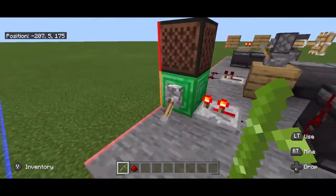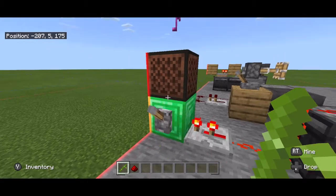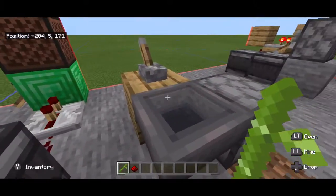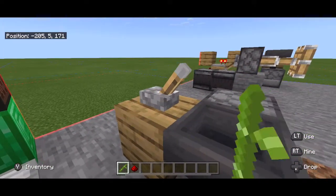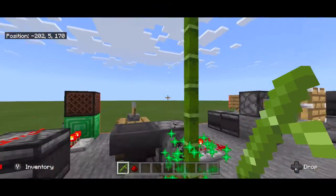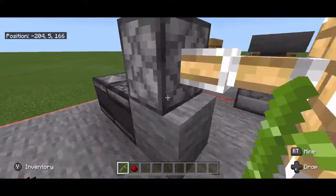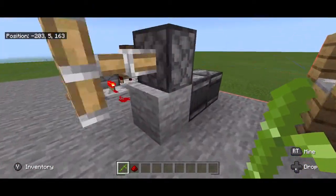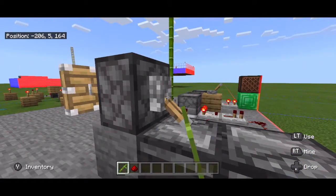You can use these clocks for a lot of different purposes. You could use them for note blocks, bone meal dispensers, pistons, and you can even use them for automatic weapons. All of these clocks are very easy to make and are very useful for your builds.